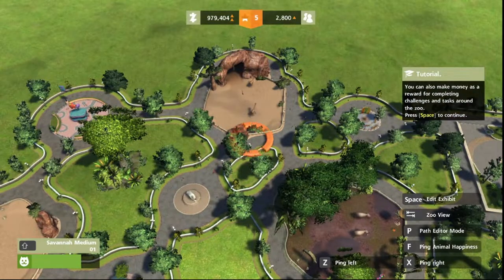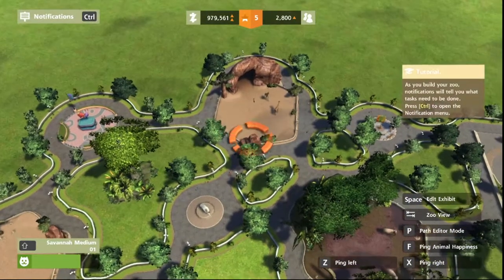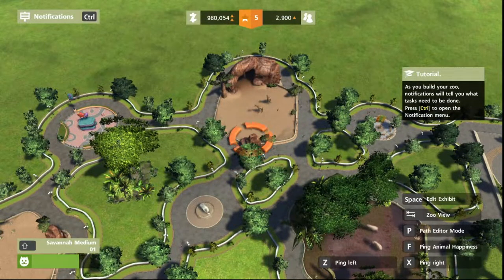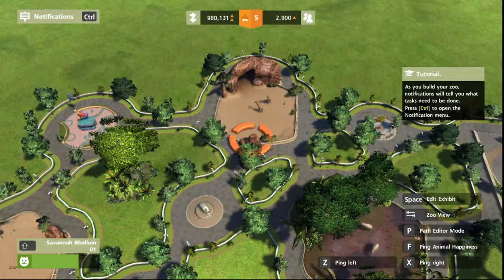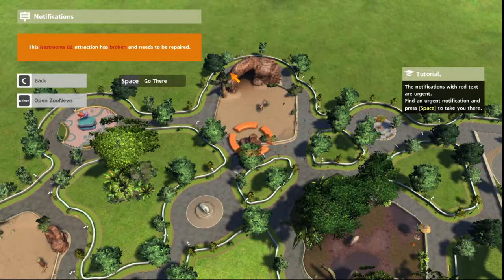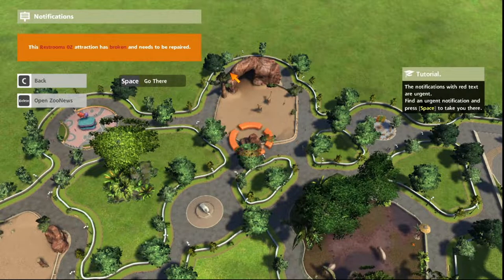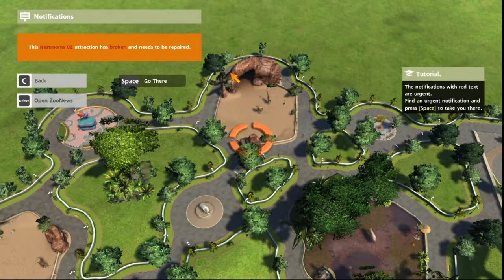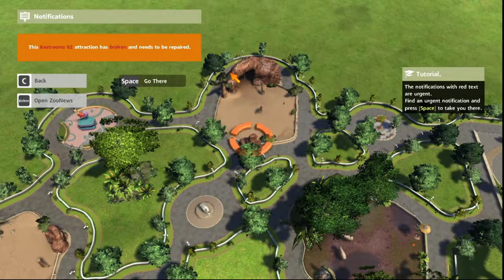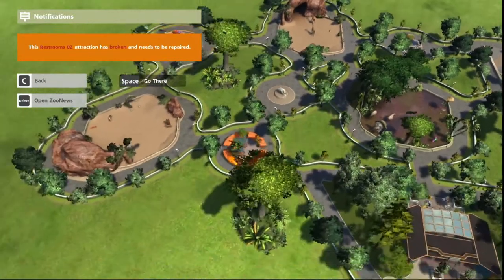You can also make money as a reward for completing challenges and tasks around the zoo. I enjoy the odd challenge in this sort of game. As you build your zoo, notifications will tell you what tasks need to be done — press controls to open the notification menu. Your restroom attraction has broken. The notifications with red text are urgent. Find the urgent notification and press space to take you there.